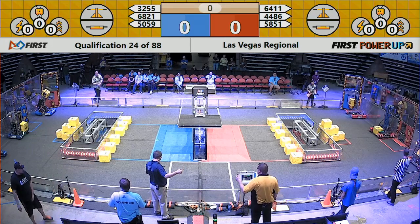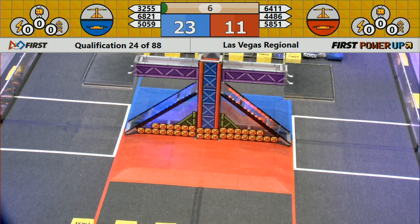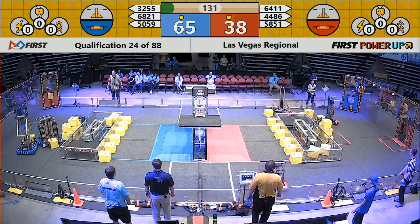Two, one, power up! Two robots moving on red, three robots on blue moving. One cube in, two cubes in for the blue alliance. That's a blue alliance auto quest. Do we see a red alliance auto quest? We do see a red alliance auto quest. Both alliances walking away from this match with at least one ranking point apiece.